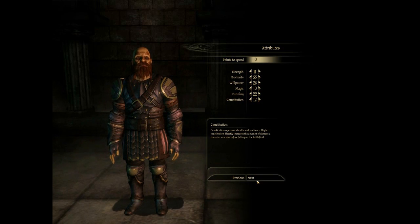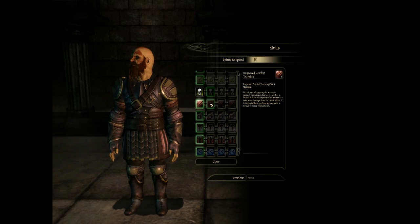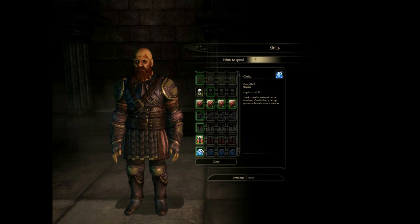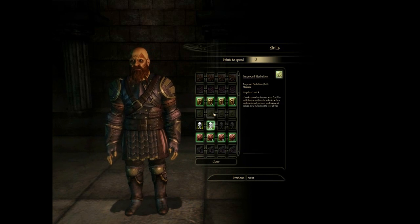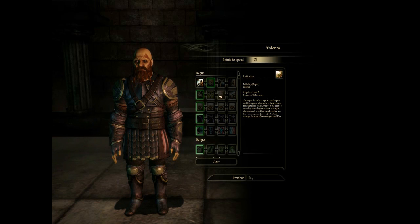The Rogue Archer is kind of a cheap class too — they have really high damage output, it can be pretty ridiculous. So I wanted to put as many points into Dexterity as possible. I put 22 Cunning in order to get level 4 Stealth, which kind of plays a role in the game.